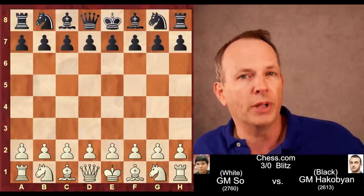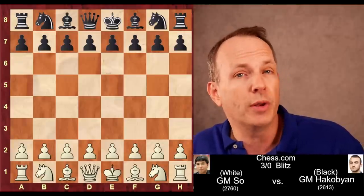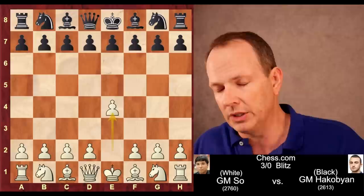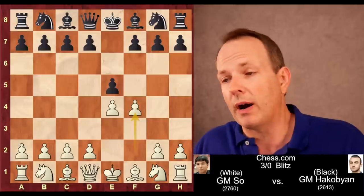His opponent is Aram Hakobian. This is a casual blitz game played on chess.com, three minutes for each side, but still a very high-quality game. Let's begin. Wesley So begins with E4, as you must if you're going to play the King's Gambit, then E5 and F4 — probably a surprise to his opponent.